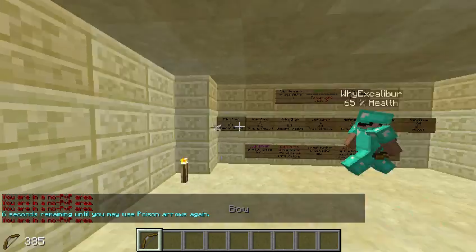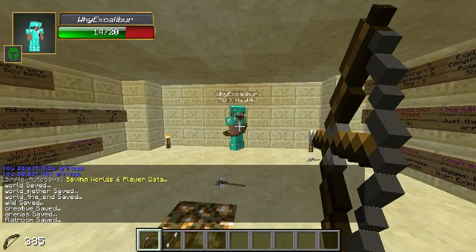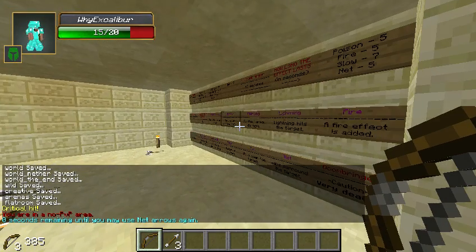This isn't a PvP area by the way, but you can still poison people — you can basically kill them in here if you wanted to. There's also net arrows, which are really sick. I love the arrows. We'll get into more of them later.